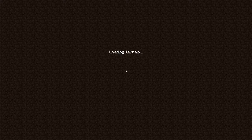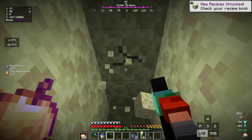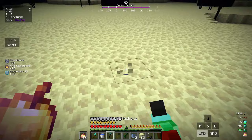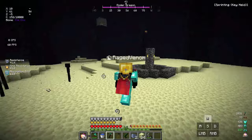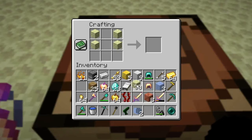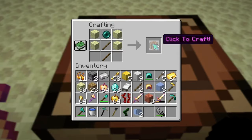We're inside the End — there's the ender dragon health bar. Digging straight up to the surface, we're up top in the middle. There's the ender dragon. Before taking down the end crystals, let's first get four end stones — got them, we have 34. Now get one ender pearl — boom, got it. Inside the crafting table: four end stones, two sticks, and one ender pearl above the sticks — click to craft and we get an Ender Hammer!